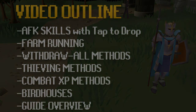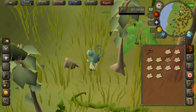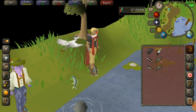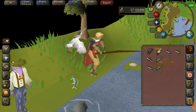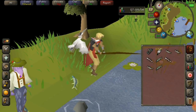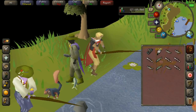Starting off with the AFK skills that work very well on mobile using tap to drop. I won't go into a lot of depth into these because most are no-brainers, but things like power mining, power fishing, and power woodcutting where you're dropping all the items that you get — it's very easy to stay on tap to drop and train with a very minimal amount of tapping. With these methods you could do money makers; banking is relatively quick as well on mobile and bank deposit boxes are probably the fastest way to bank. Something I do a lot on mobile is barbarian fishing — one full inventory of fish translates to about 1000 fishing XP, so with one tap most of the time I'll get 1000 XP.